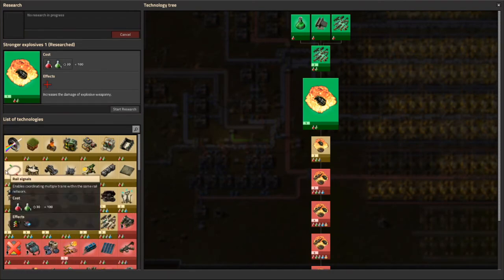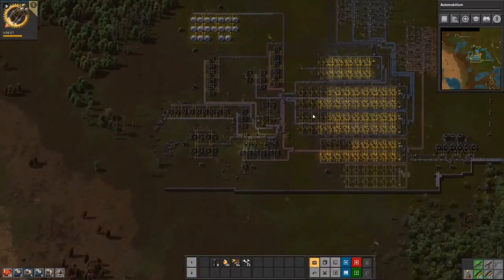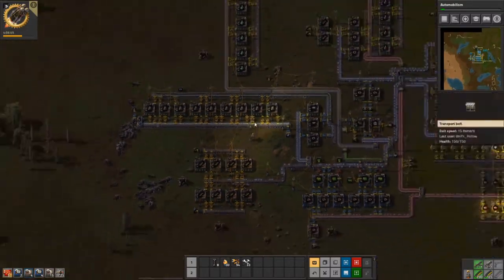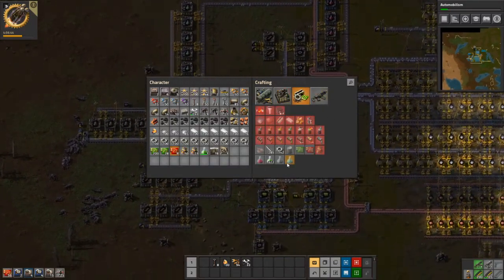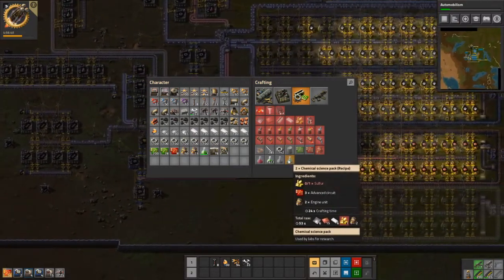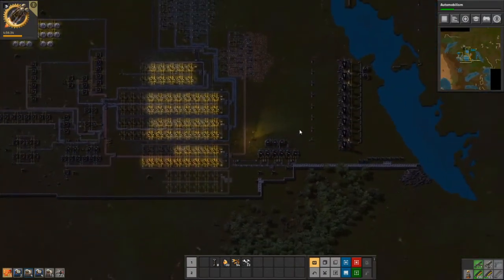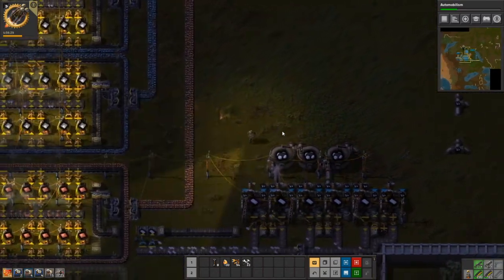While I'm doing other stuff, I'm just going to start building all the things that we need for that area. In the meantime, let's get everything else we need for our blue science so we can start making it in our inventory if we can. I'd like to get advanced oil processing going so we can get started on solid fuel and rocket fuel, that kind of thing.